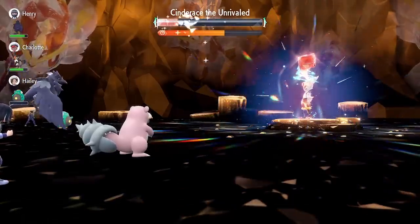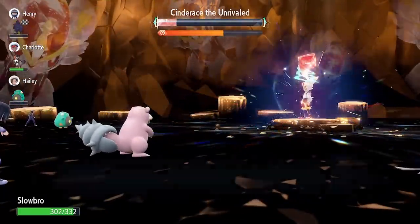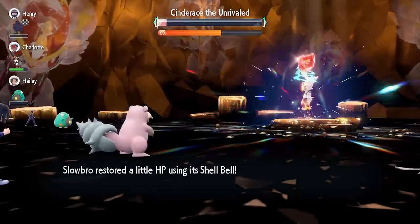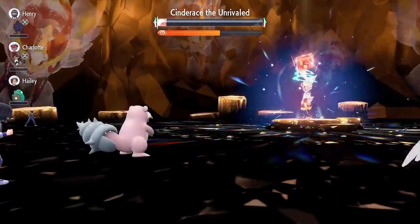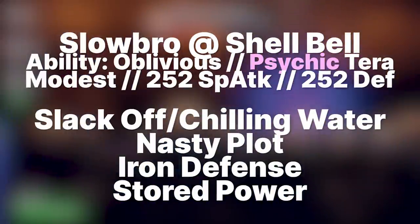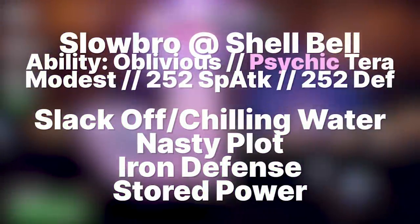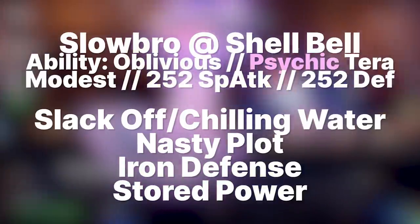Now on to my choice of Pokemon. My first thought when it came to physical bulk, being a special attacker, and resisting his moveset was none other than Slowbro. The reason I chose Slowbro over Armourouge — who pretty much has the same moveset plus a little bit higher special attack — is simply because Slowbro seemed to be way more consistent in dealing and taking damage. So here's the moveset: Slack Off, Iron Defense, Nasty Plot, and Stored Power. I was actually thinking of replacing Slack Off with Chilling Water just in case after it cleanses I would have to drop its attack, but honestly Slowbro kills Cinderace so fast that I would never really have a situation where I'd have to heal or drop its attack.